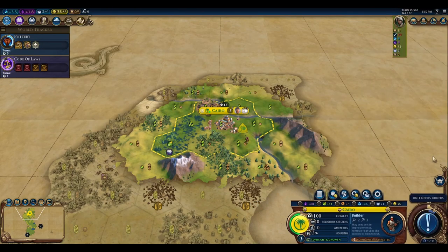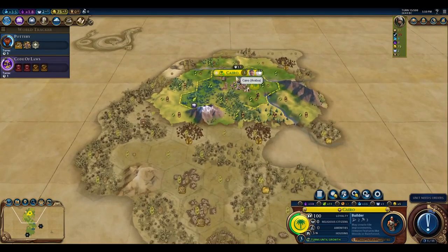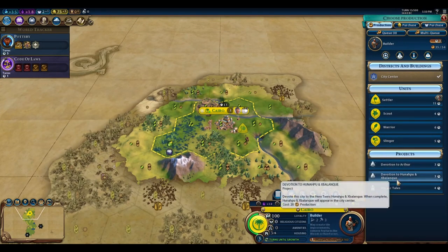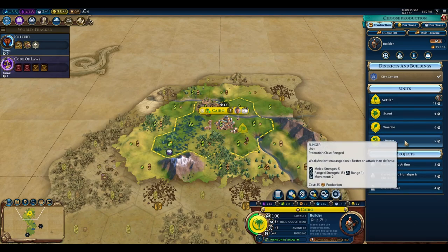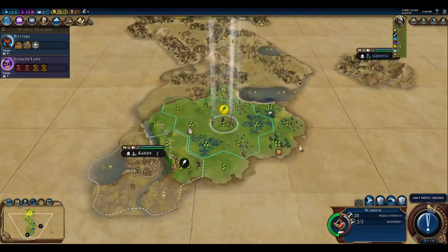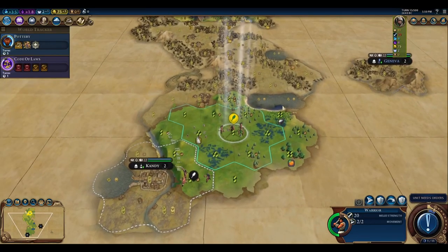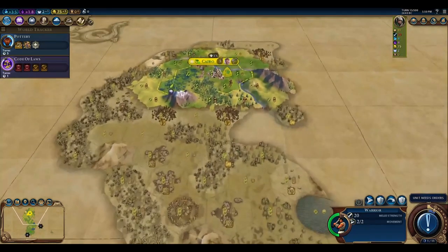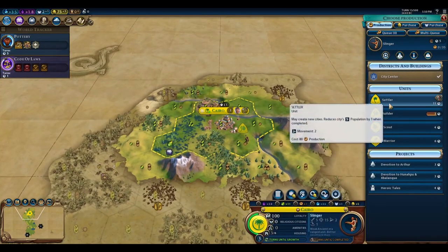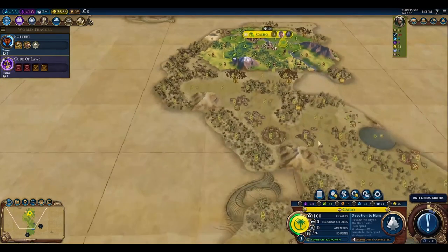I'll go ahead and finish the other builder out. There's a barbarian outpost down here, so actually I'm not going to finish the other builder — I'm going to switch to a slinger. I would like to switch to the Mayan Twins to get some army built up for free. But if I switch to a slinger, I can get the archery boost. Actually, I changed my mind — because I'm not going to need to build a bunch of archers if I build an army using the Mayan Twins. Let's go ahead and do that.